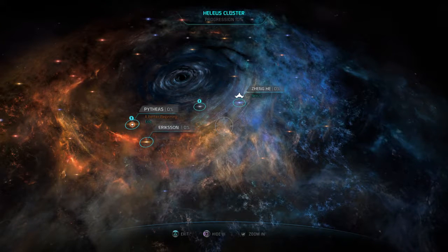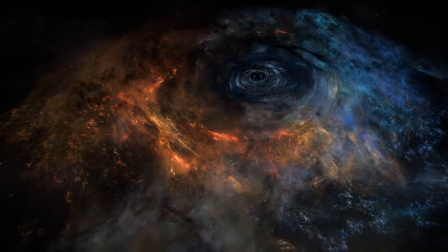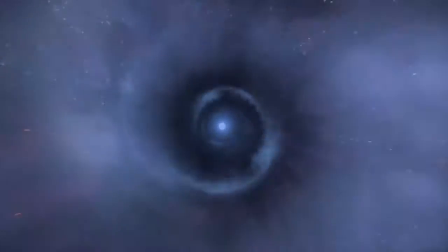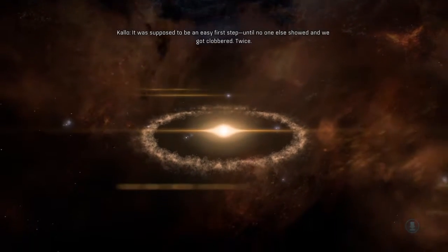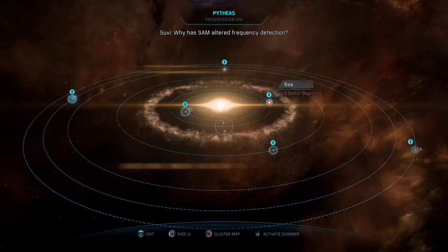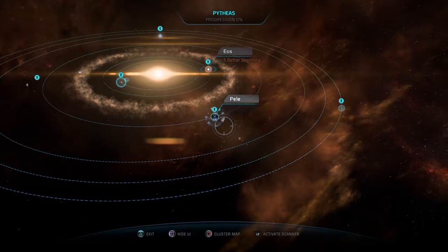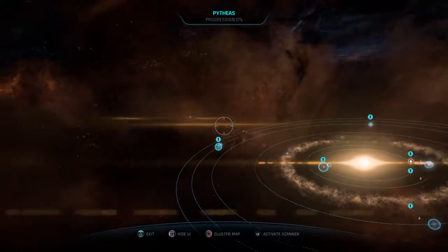Hey guys, this is Jake, welcome back to Andromeda. We're heading to Eos. We're actually flying — I think it's trying to simulate us flying. Andromeda Initiative habitat one designated Eos — it was supposed to be an easy first step until no one else showed and we got clobbered twice. SAM has altered frequency detection, detecting a signal. SAM recommends an immediate examination of Eos.